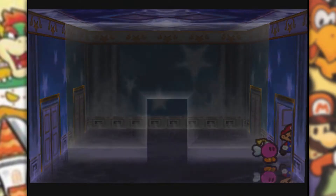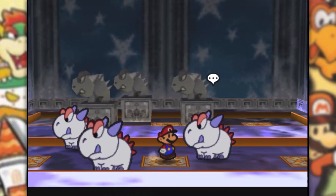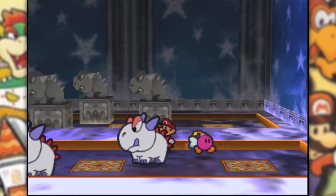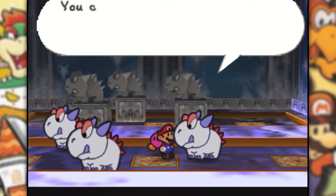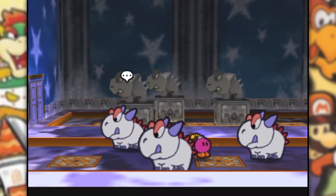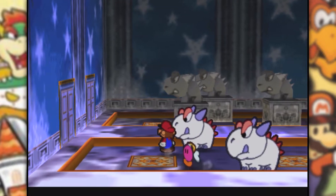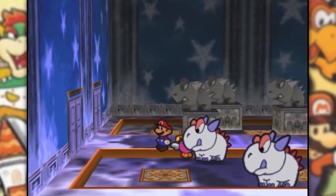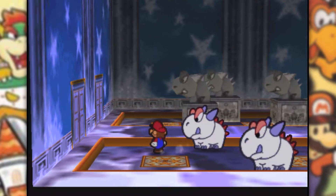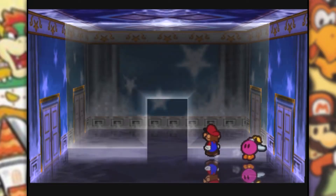Now that we have this key, I believe that's going to work on this here door. Works on both doors. Hello — hi there. What is happening? You can't go through here unless you solve the puzzle. Once you solve the puzzle, we'll let you through. Okay, what's the puzzle? I guess we gotta switch doors.